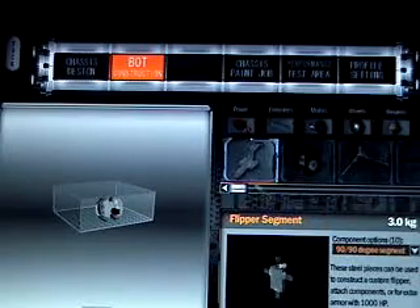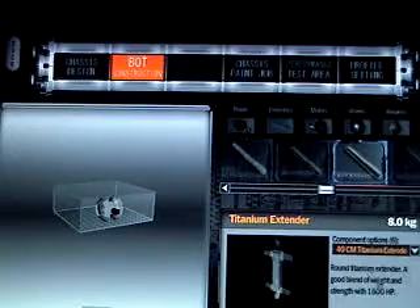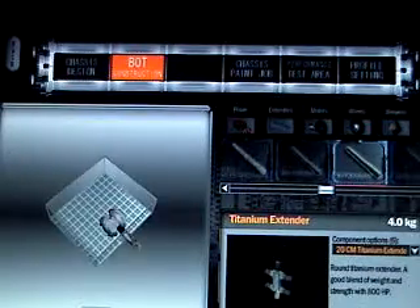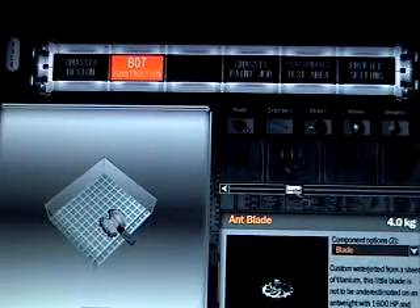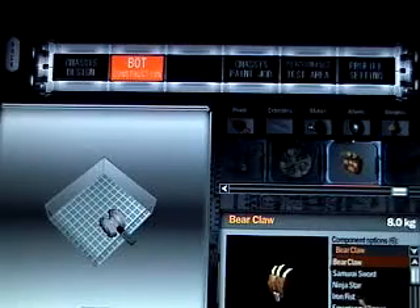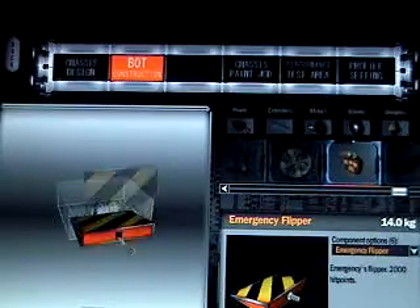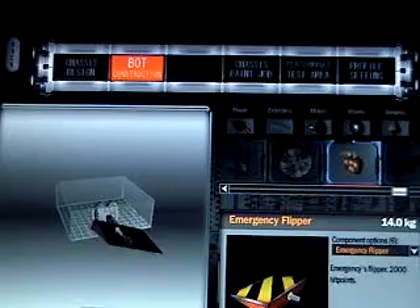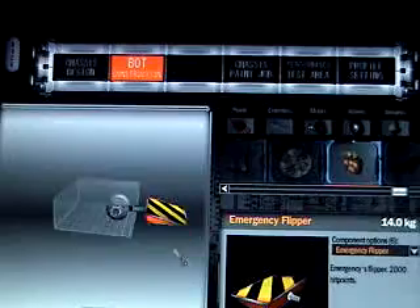Put an extender on it — about 20. This doesn't really matter what's on the end of your flipper, so I'm going to go with the emergency flipper. Then adjust it. There you have your flipper.